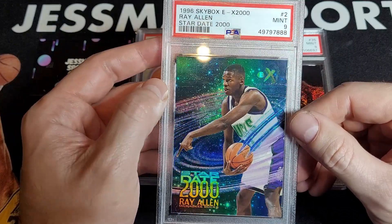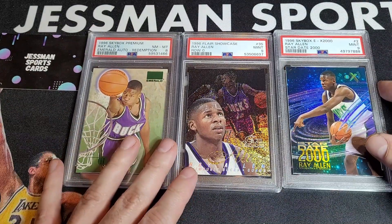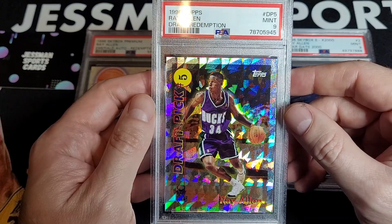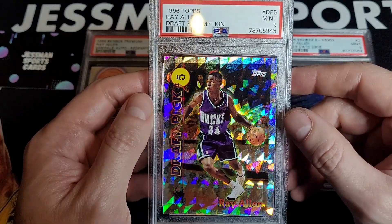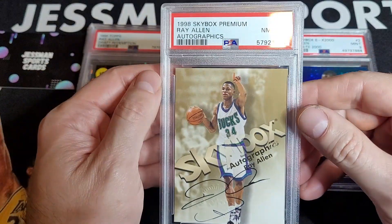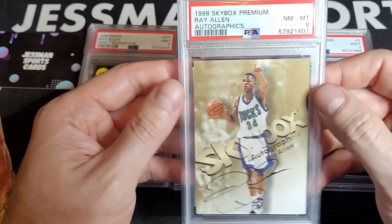Moving on, at number nine — a 2000 Kobe in a PSA 9 is a huge card. The draft redemption Topps flagship — this is kind of a top insert. These are hard to get centered and they're very condition sensitive on the front. First card out of the rookie year.